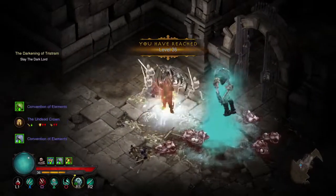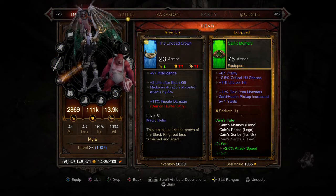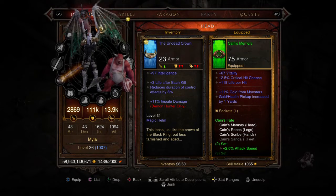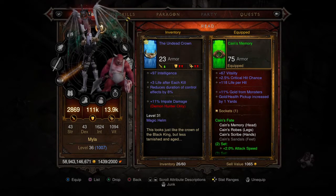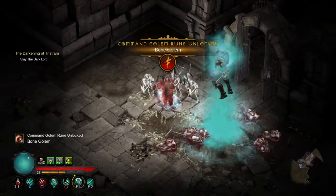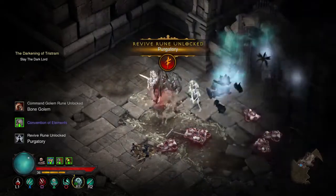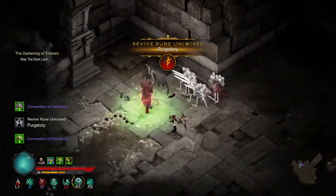You will also get the Undead Crown from him. So if you're really interested in the really old items that you'll only get from this dungeon, this is a good way to do it. Just go and slay the mini-bosses, and also the unique named enemies that you will only find at the Darkening of Tristram dungeon.